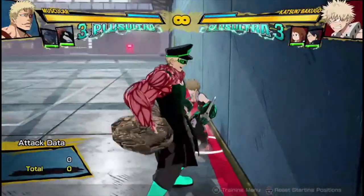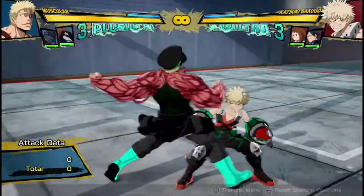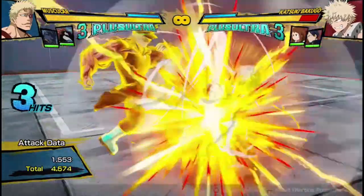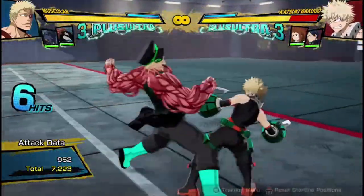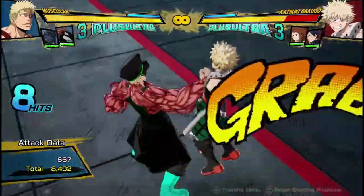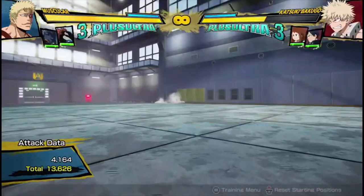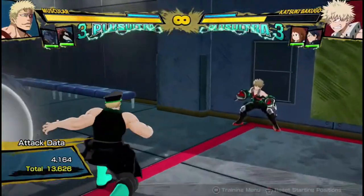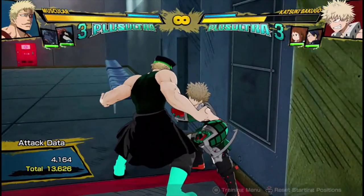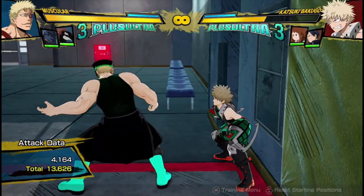Just because you had your charged muscles on, it costs you zero dash cancels, you got 13,000 meter, because you've managed to get both of your charged arms up. And you can actually make it a bit more. 13,600 damage. There's definitely no wall splats or anything, thank goodness. 13,600 damage for zero dash cancels, zero plus ultra, and zero sidekicks. That's pretty intense.